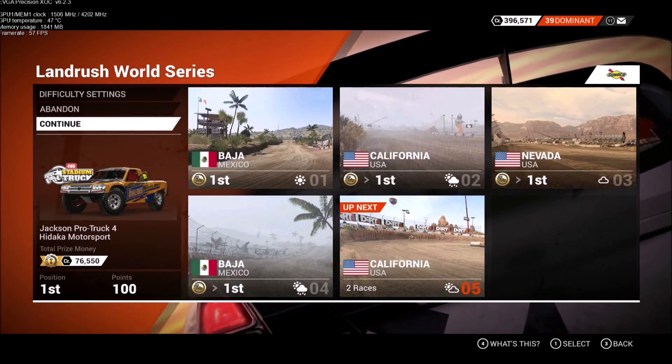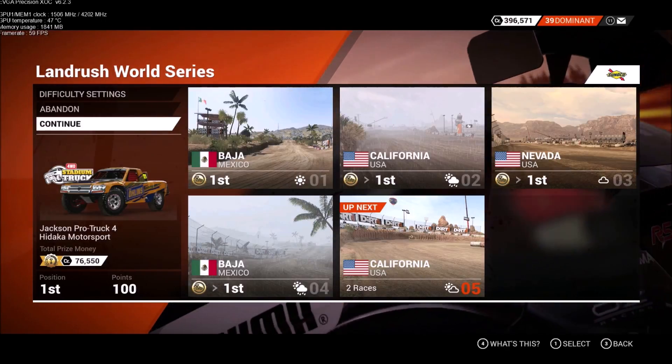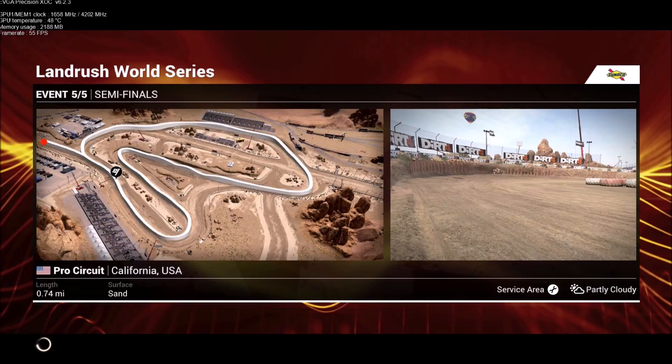Welcome to the Landrush World Series. Today we're in California racing the Pro Circuit. Here's a look at the track map — 0.74 miles of sand with lots of ruts and bumps. Let's take a closer look.